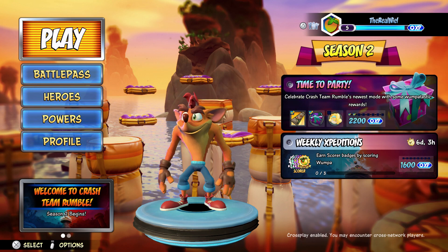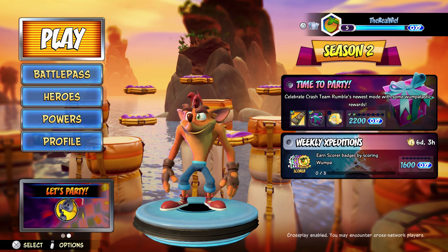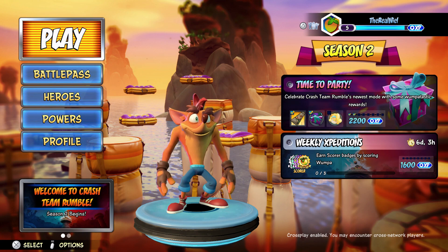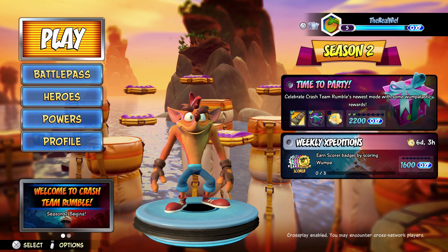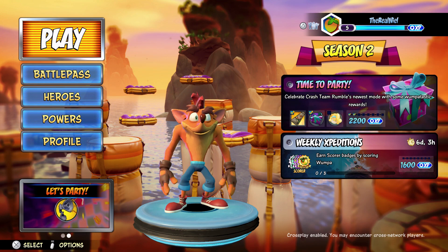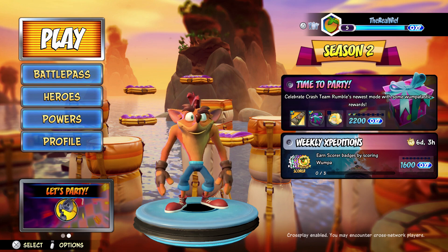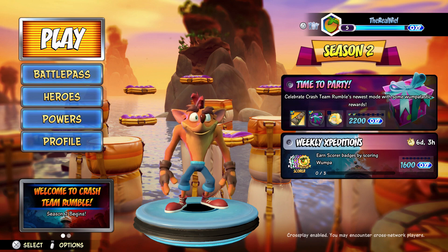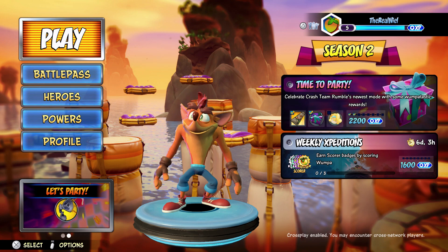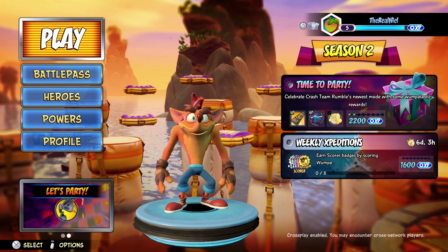We're finally in the menus and we have a whole different background — not the usual plain blue background from season 1. It's one of the new party mode visuals, which is cool, but it's still just a static image — nothing moving, not three-dimensional. I expected a little bit more from it, but it's already looking slightly better.